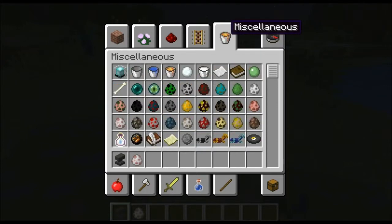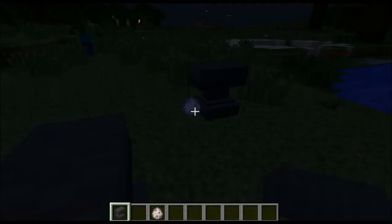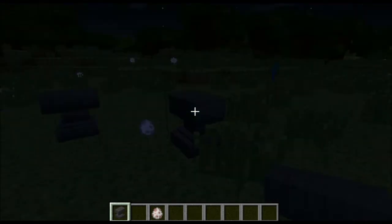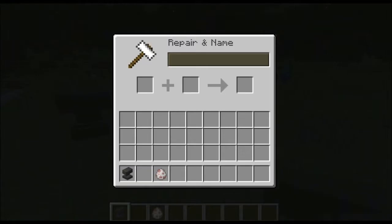Go into miscellaneous and choose sheep spawner, now drag that out. Let's go over here so we don't pick that up. Now right click on the anvil and drag the spawn sheep into here. Click on the spawn sheep and rename it — rename it Jeb underscore.